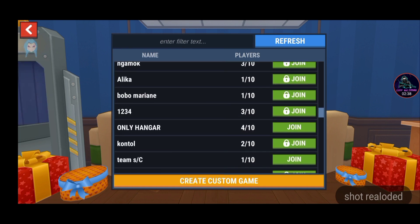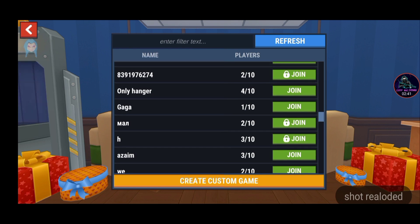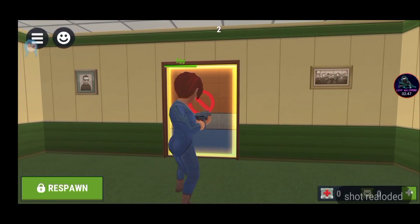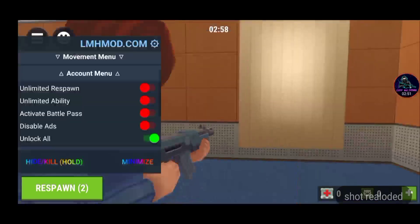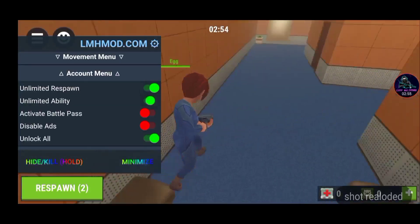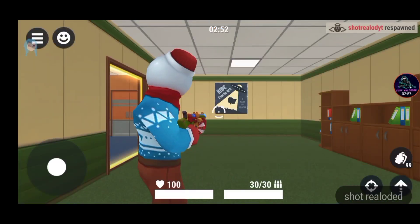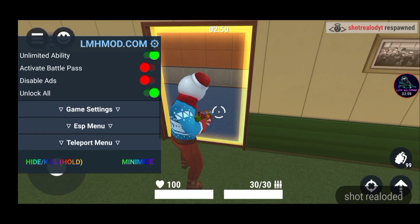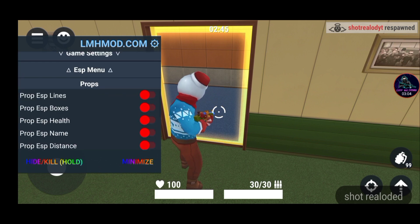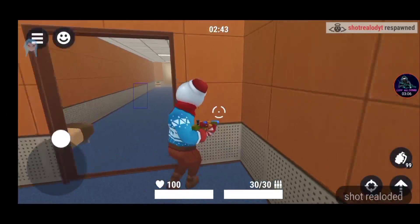I've joined here — you can see me. Let me click on unlock unlimited respawn and ability, so let me respawn here. Now let me click on the ESP menu and ESP boxes so I can see where the enemy is.